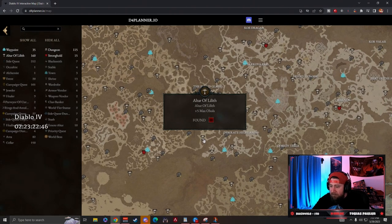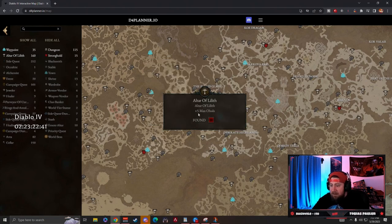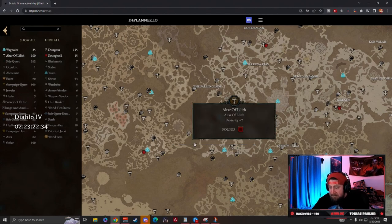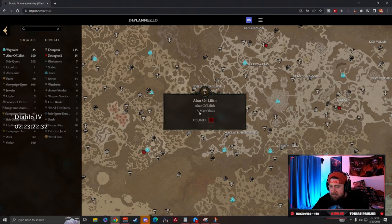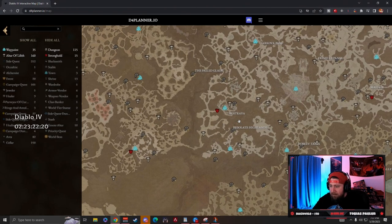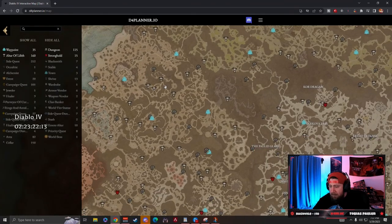All the Altars of Lilith are shown, and the map is very interactive — you can click on dungeons to see their aspects, and click on altars to see the reward you're going to get, like plus two strength, plus two dexterity, or this one gives plus max orbs, which is really cool. You end up getting a lot of max orbs by end game and can stack those up and use them at the vendor. When you click off, it just dismisses the tooltip. Everything is detailed and when the game releases this will be fully updated.